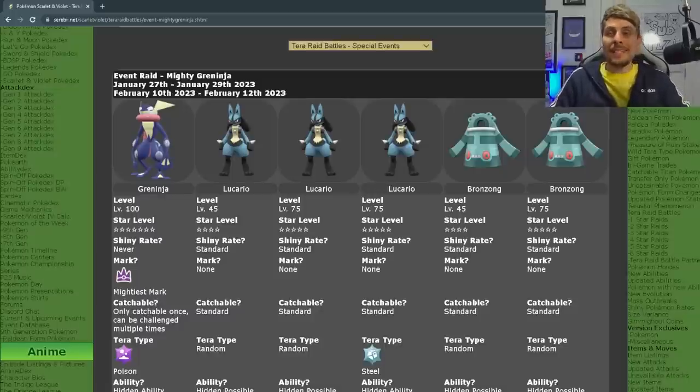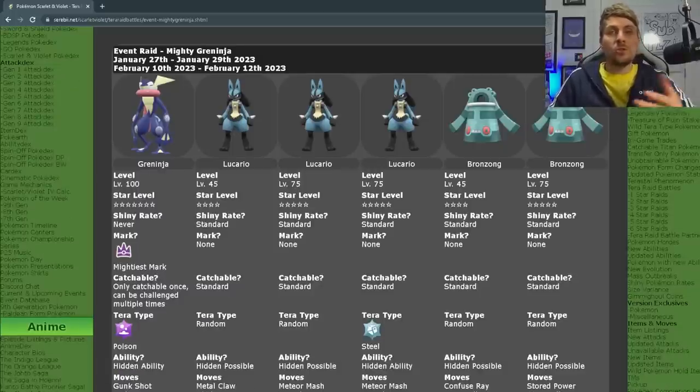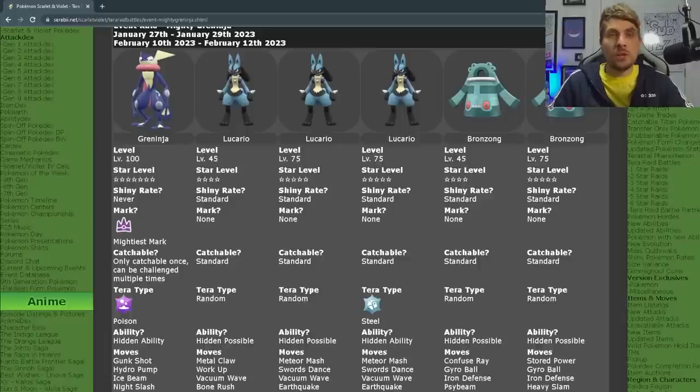And if we hop over to Serebii, we can take a quick look at all of the details. Just to remind you, if you missed the event the first time around, the Greninja will be level 100. It will have the Poison Tera type tied to it — no other Tera type — and it will have the Mightiest Mark. You can only catch one of these per save file, but you can repeat these Tera Raids to get access to the very good item drops that you get from defeating the Greninja.